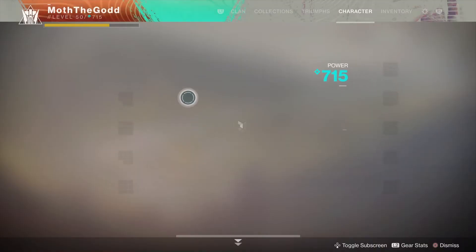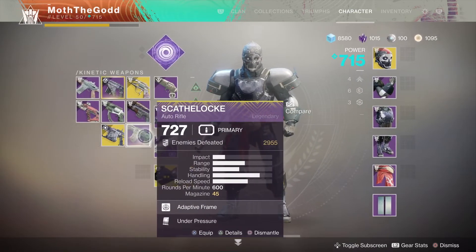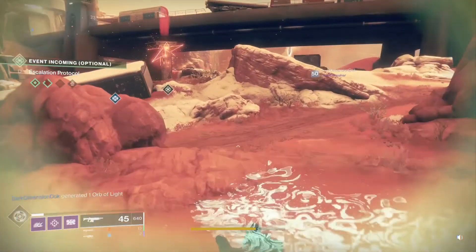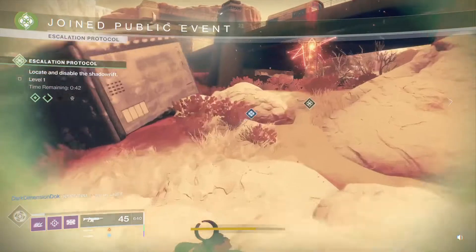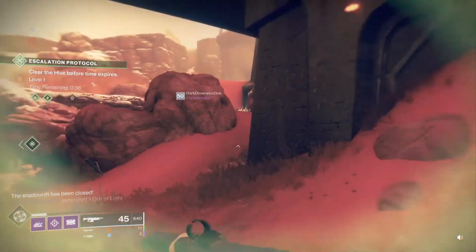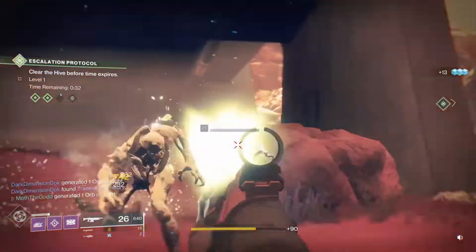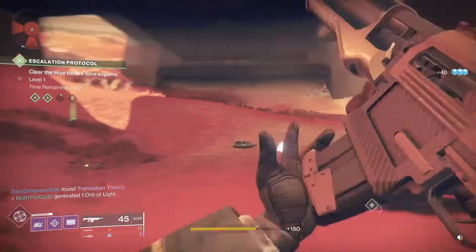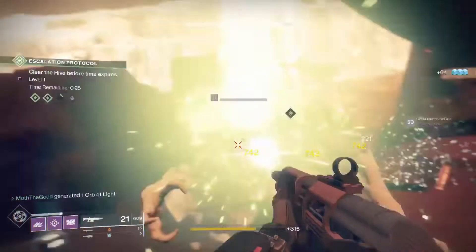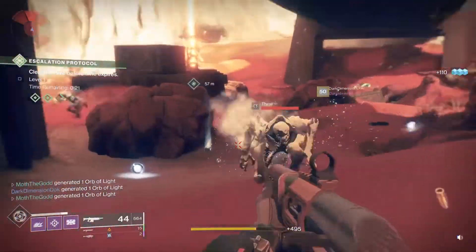I'm gonna switch my weapon — if you still have the Sleeper Simulant, if you get multi-kills with this one, I'm assuming you have to have that perk on your weapon, but it does produce orbs. I'm still assuming you have to actually use a super in order to do it, but we're gonna try to slay out as much as possible just to see if it actually works.